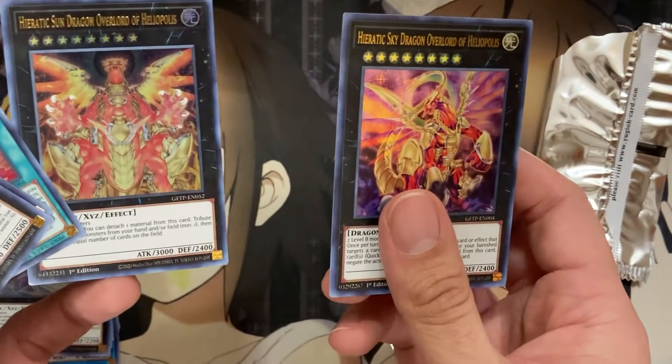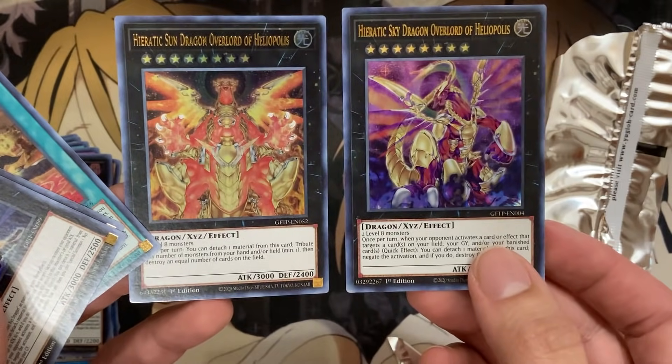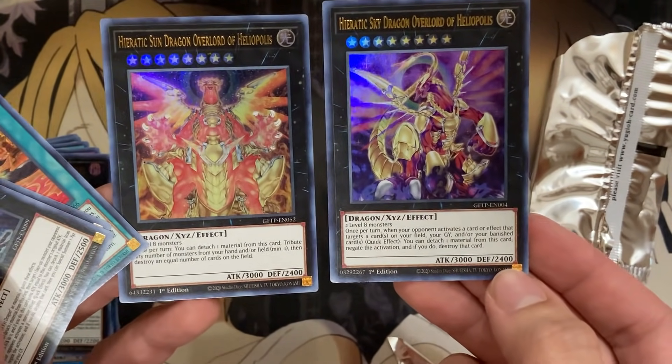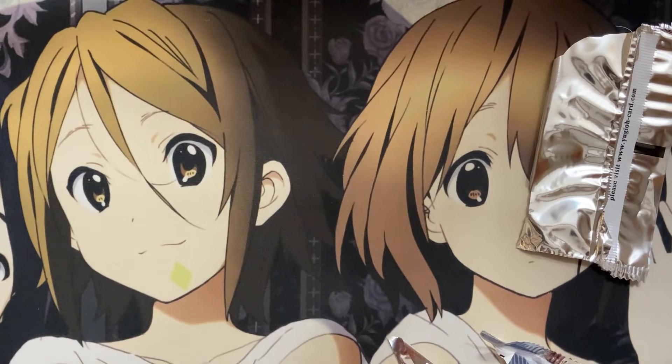And our final card is Heretic Sky Dragon Overlord of Heliopolis — another copy of that. Still cool — you can see the old version and the new version side by side. I think they have the same attack and defense stats, which is what I was unsure about.